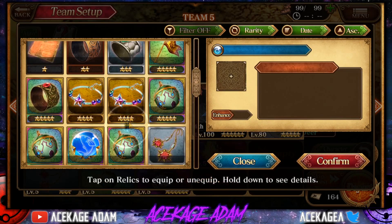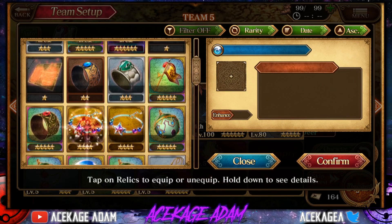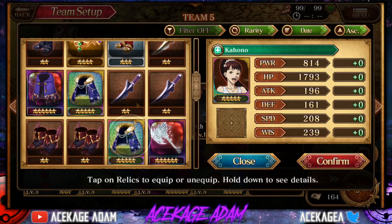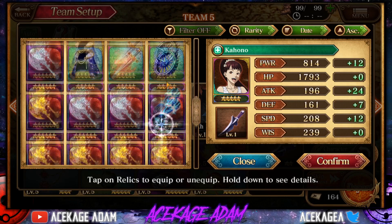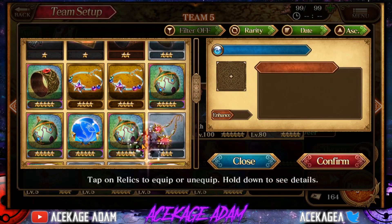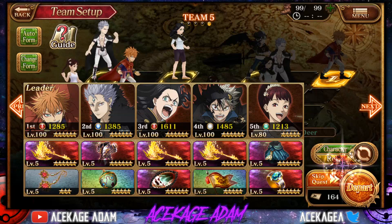We bring a level 5 axe for Osta, and then we're going to bring the Flag of Glory to raise the stats overall. Now for Kahano, we're going to use Raya's Relic, and then at the bottom we're going to use the Sapphire Ring, which you get from the shop — recovery abilities will trigger more often.